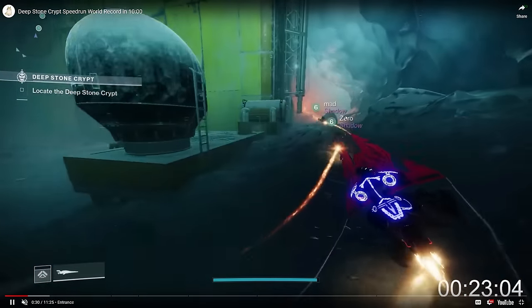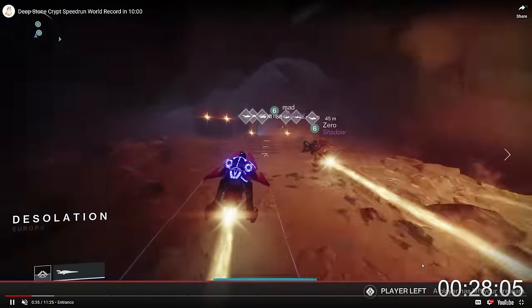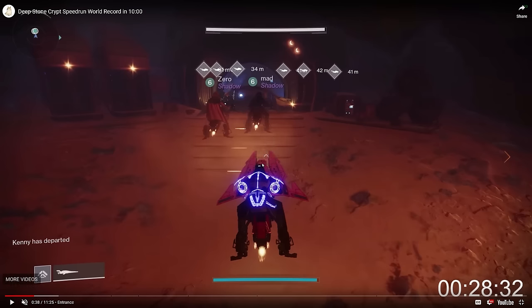Why are there only three people doing entrance, and what are the rest of the fireteam members doing? Well, they're leaving because fitting six people through this entrance is inconsistent and a little bit unwieldy. Most importantly, you only need three or four people, depending on your strategy, to start Crypt Security without causing any time loss. So you send the minimum number of people through, and everyone else can just rejoin and spawn in Crypt Security.